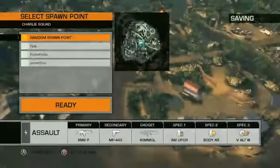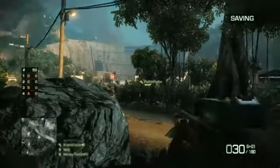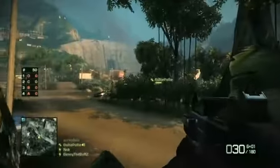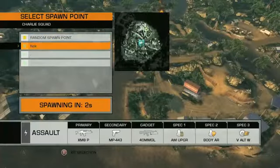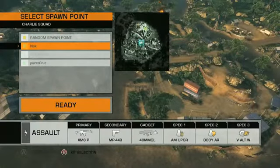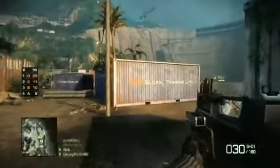Your squad will initially spawn in on a random point on the outer reaches of the map. This should give you time to get oriented and ready for action. When you get killed you have the choice of either starting again at a random spawn point or choosing one of your surviving squad mates to spawn on and get straight back into battle.